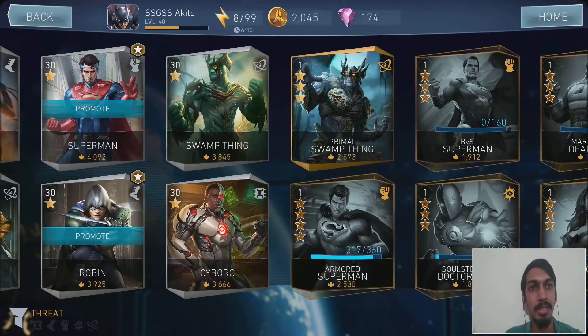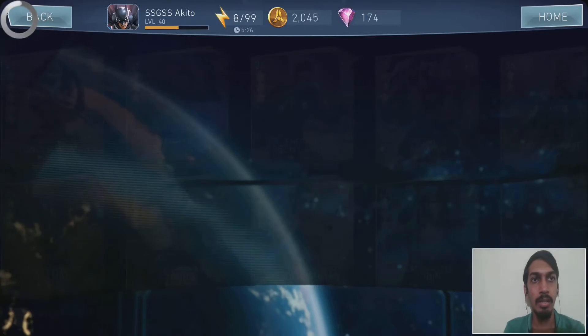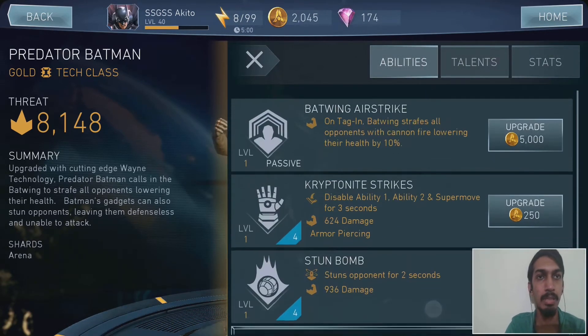Primal Gorilla Grodd is now fully geared. We have three promotions we can't do right now. Predator Batman is actually very powerful because of his tagging ability — the pattern extract takes out 10% of the enemy's health, which is useful in team play. The stun bomb is devastating — I've seen that with Arkham Knight Batman. Kryptonite strike seems disabled, possibly because we didn't upgrade the first passive.